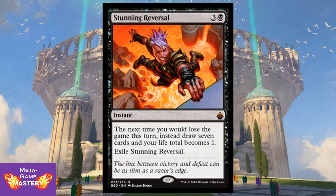Stunning Reversal is an amazing new card. It's 4 CMC — three colorless and a black — for an instant. The next time you would lose the game this turn, instead draw seven cards and your life total becomes one. Exile Stunning Reversal. This card is particularly good in playgroups where your opponents combo out. Instead of trying to interrupt their combo, let it go off, let them play out their cards, and then all of a sudden you're fine and you've got a whole new grip. Amazing card — we'll definitely see play in competitive EDH.